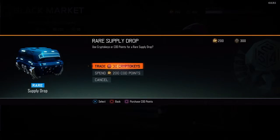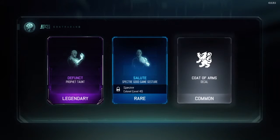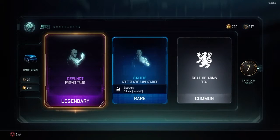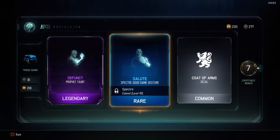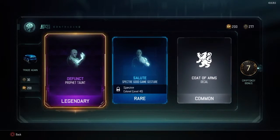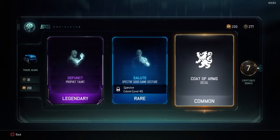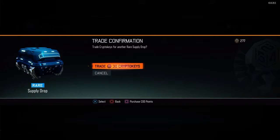I think I'm going to start with these ones first. It's my very first time opening these, so... Oh my god! Legendary! Rare! Common! Anyway, we got a Prophet Taunt defunct thing that I really don't know what this is for. I think this is like a Jester. And then we have Spectre Good Game Jester. This is basically a salute. We also earned more Crypto Keys — Treyarch is just cool. Let's keep opening them.